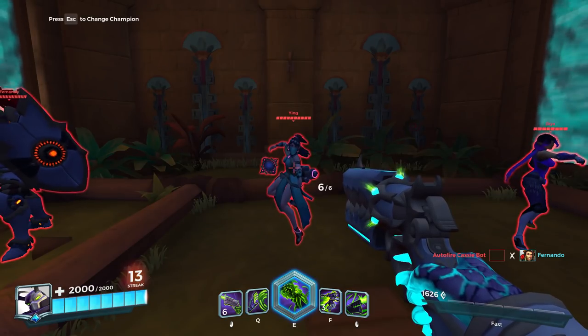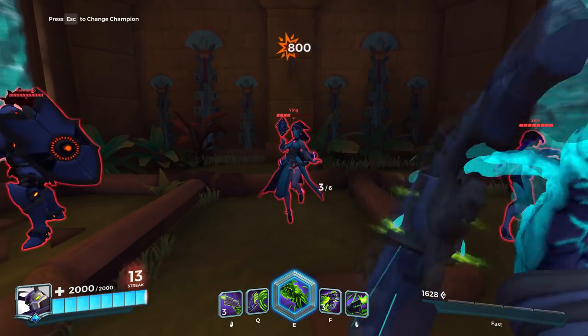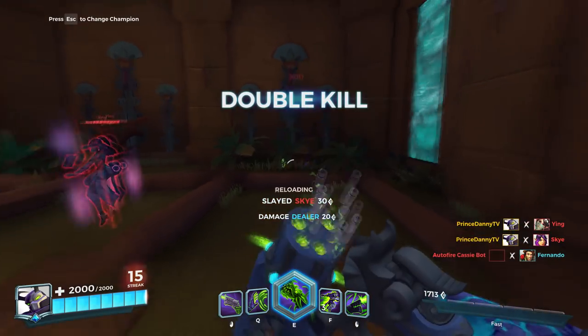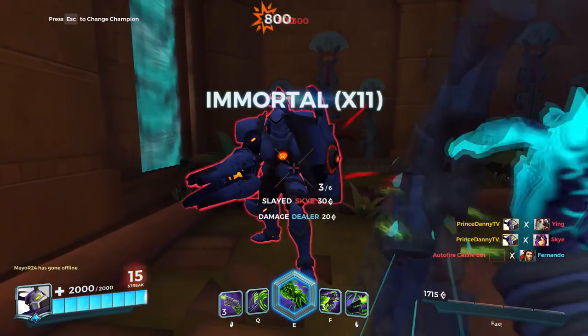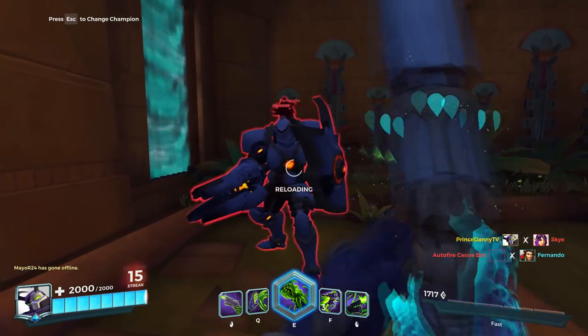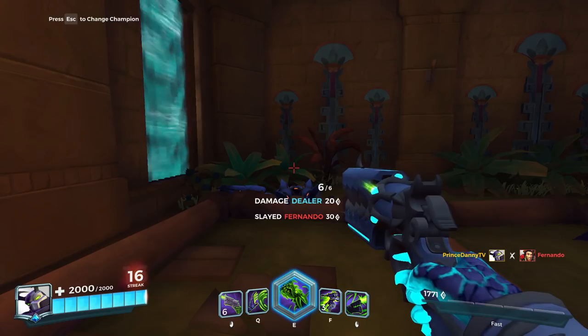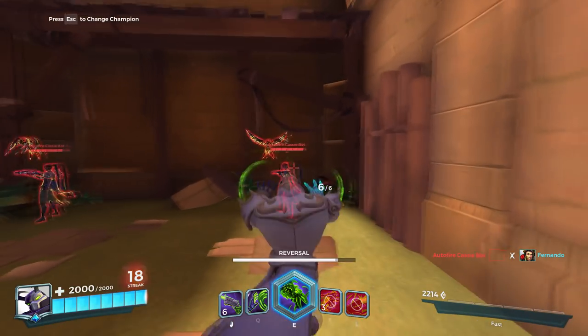Next, let's jump into his right click. His right click shoots 3 shots back to back, and if you land them all on an enemy, it gives you a bonus damage of 800 damage at the end. I personally don't use this ability too often, but in some scenarios it's actually pretty good.